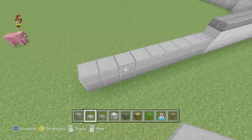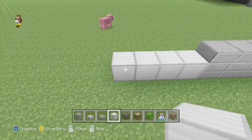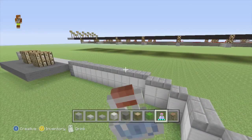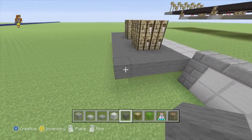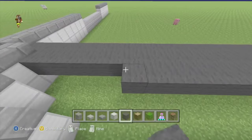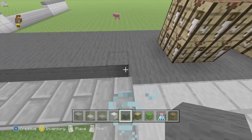Now copy what we just did on the back. Swap to the iron block and go 8 across, with two rows and a stone brick slab on top. Just before we get too far, drink the potion of swiftness again. Swap back to our grey wall, and where we had that lot of five-deep, we actually want it to come all the way to the corner and fill it in.